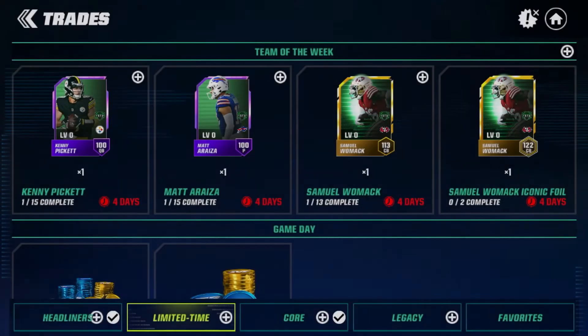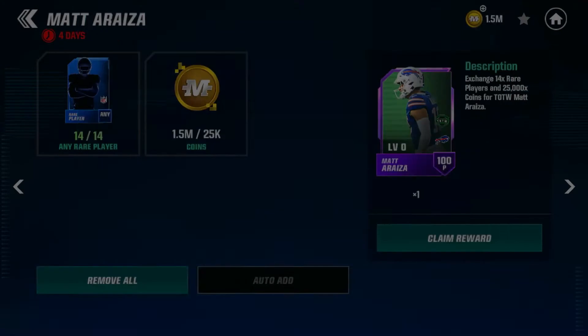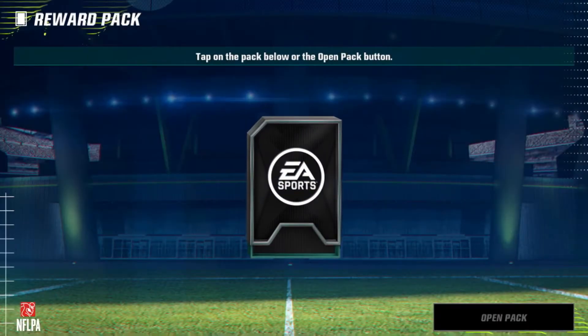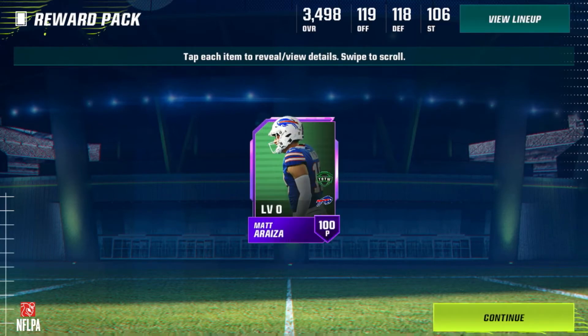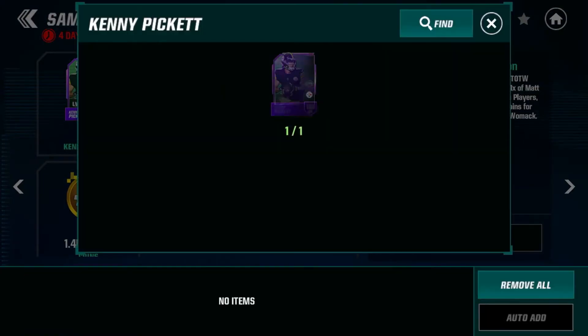Now we're going to go back to Matt Araza. We're going to put in our 14 rare players, we have the coins — let's go ahead and claim him as well. There we go, we claimed our Matt Araza. Now we have the two epic players and we can put them in.